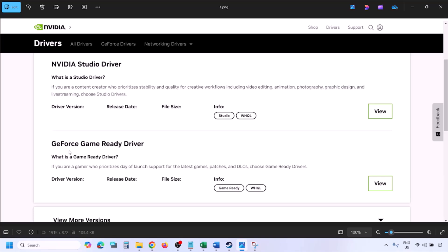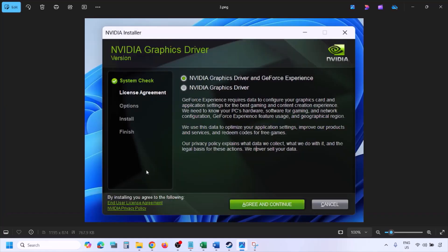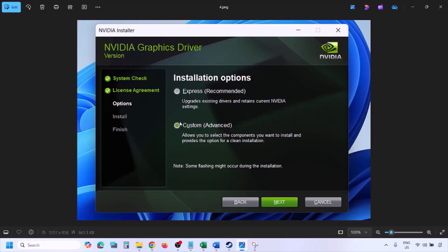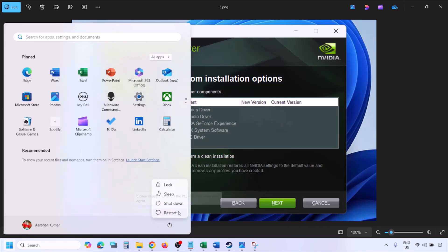Once you click Find, you will see the latest GeForce Game Ready Driver. Click View, then click Download and let the download complete. Run the exe file, click Agree and Continue, select the Custom option (not Express), click Next, then put a check on Perform a Clean Installation. Click Next and let the installation complete. Once done, restart your computer and after the system restart launch the game.